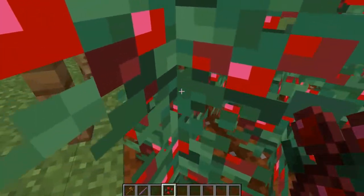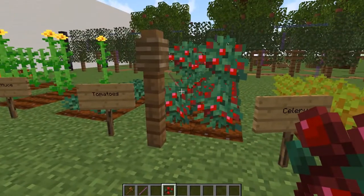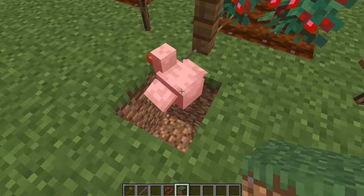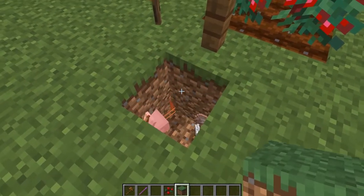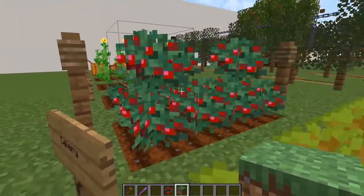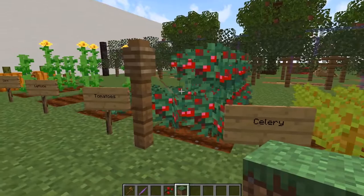I used some strings connected to chickens — the chicken won't go down now. And with the cords I created some extra linings for the tomatoes.